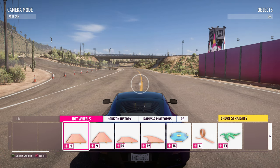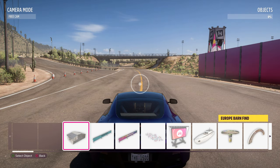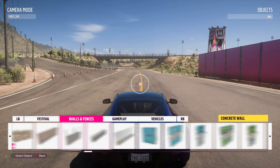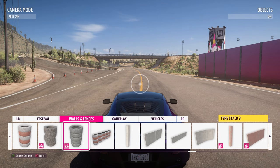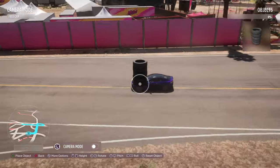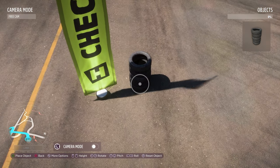Some items have a plus and a number, meaning they are a selection of props rather than a single one — for example, the Horizon 1 group has 15 props hidden behind it; select it and you'll see all 15 themed objects. To get the tire bundle I want, I go to Walls and Fences and select destructible black tires. Destructible objects are denoted by a pink smashable icon in the corner; ones without it are indestructible and solid.